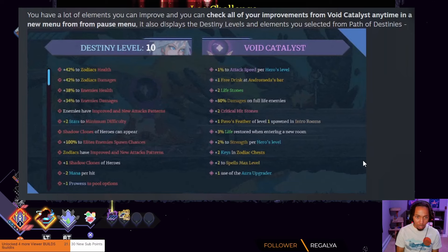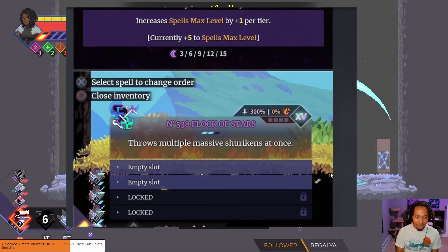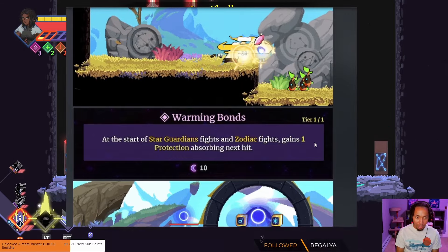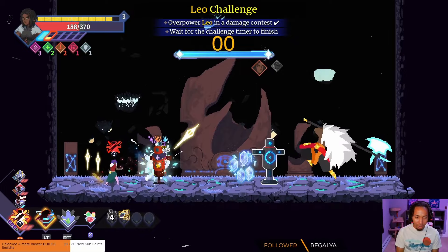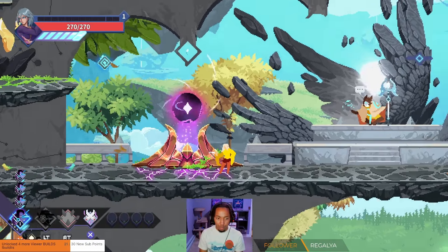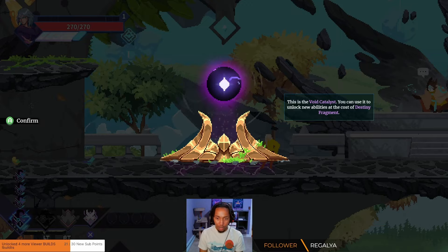I like the system. You have a lot of elements you can improve and you can check all your improvements from the void catalyst: lifestones, damage on full life, print hit, life restoration, strength up, keys, spell level. Choose between 24 different bonuses, spell max level. With the 54 destiny levels, you can find 800 fragments. They offer an additional 10 when you succeed a run for the first time, and they want you to spend the fragments you've gotten to level up your character.